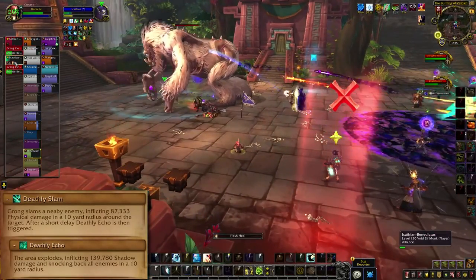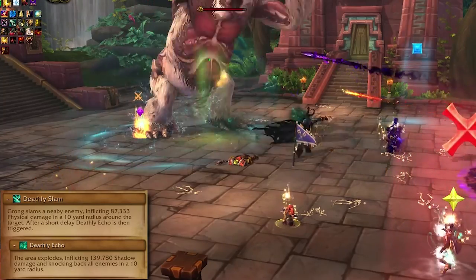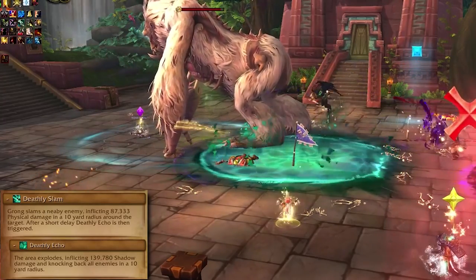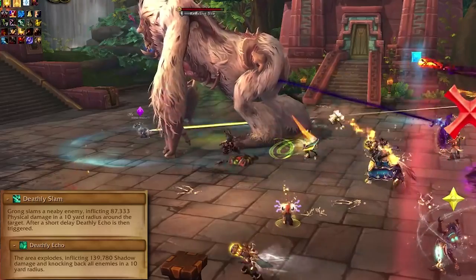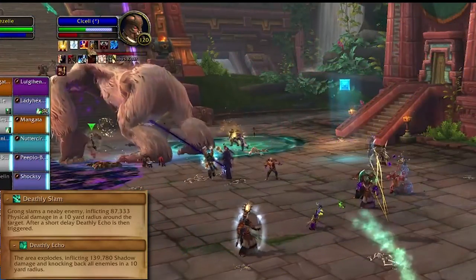Up in melee, Grong will do a Deathly or Reverberating Slam, followed by an Echo. The Slam targets a random melee player and does damage in ten yards of them. After about three seconds, that area explodes in an Echo that does more damage and a knockback. Don't be all stacked up in one place and get out of the Echo.